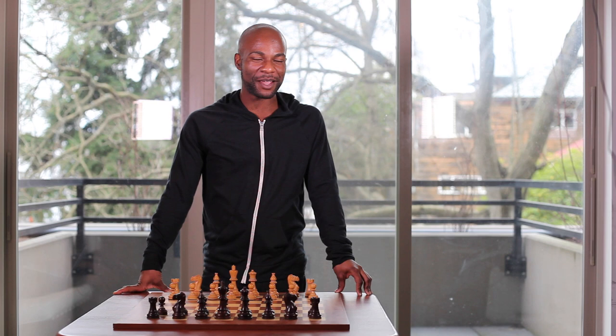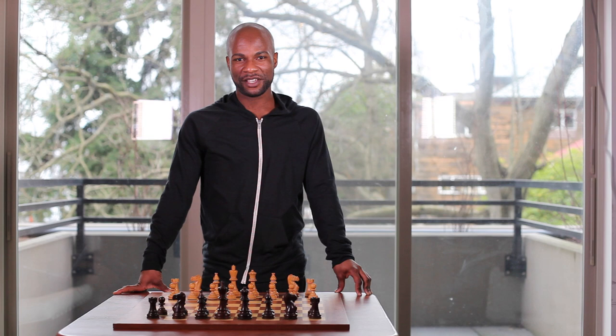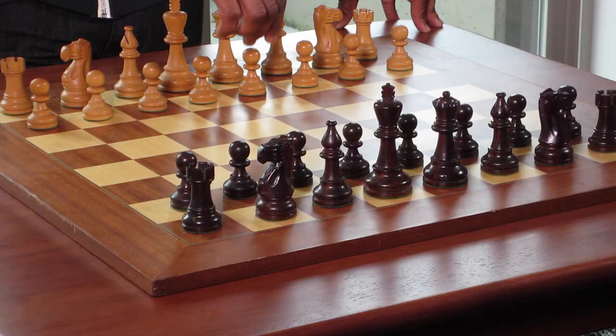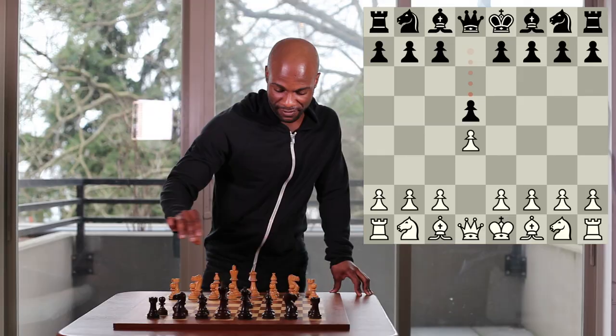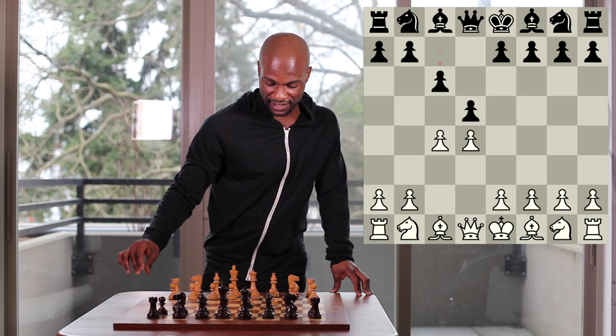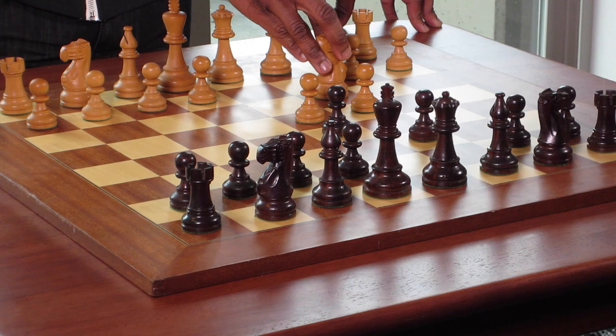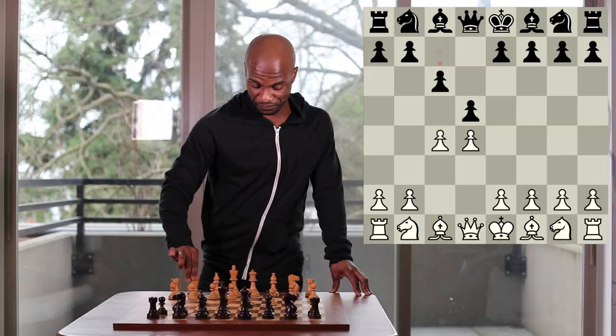In today's video, I'd like to share a game with you that I played against the international master Siddharth Ravachindran in the Semi-Slav opening. The Semi-Slav opening begins with the moves pawn to d4, pawn to d5, pawn to c4, pawn to c6, and now white can choose between either knight to c3, as I played in the game having the white pieces, or the move knight to f3.